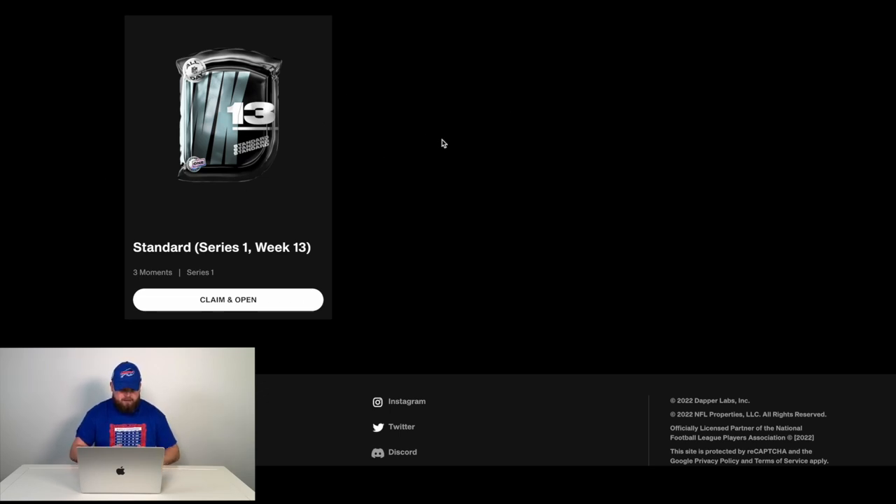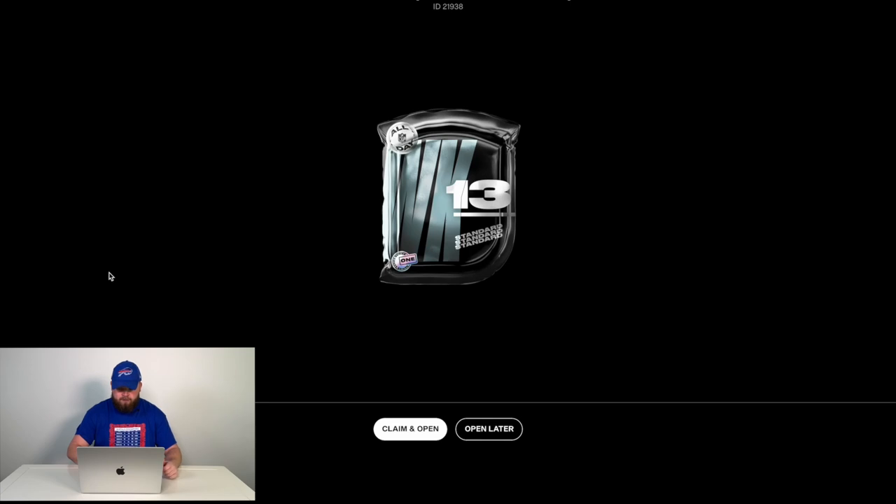And I'm doing it live with you guys right here. So here it is — Standard Series 1, Week 13. There are three moments inside. Essentially it looks like a pack of cards. In order to open it, you click Claim and Open. You click on that, it pops up full screen, and let's do it. Claim and Open — three moments inside. Let's see what the NFT gods are giving your boy.